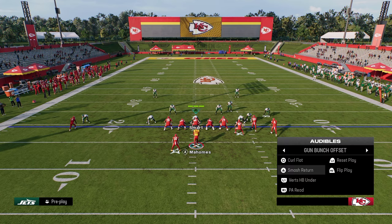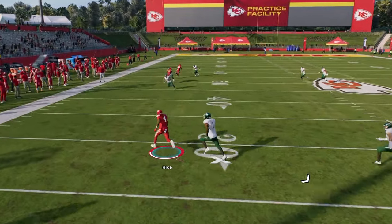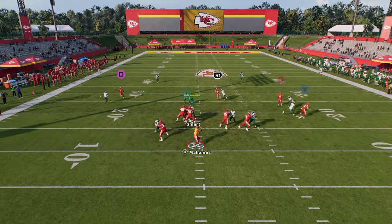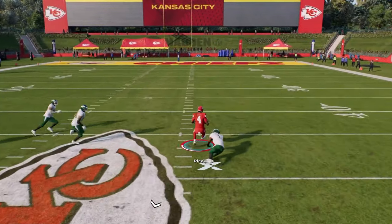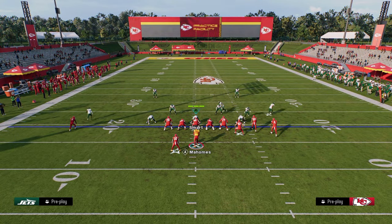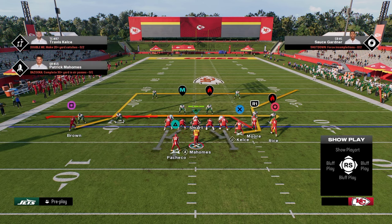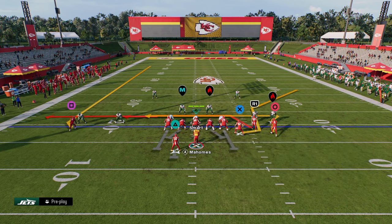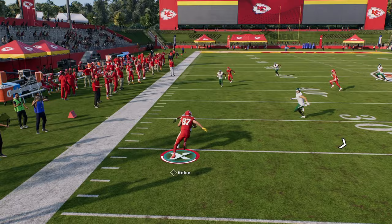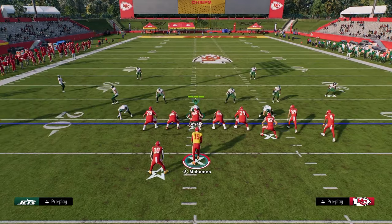On the left side you've got that tight end drag and a crosser, but the money route is really this backwards zig from smash return — it's consistently one of the best man-beating routes in the game every single year. Against cover three or cover four we essentially create a high-low read. A lot of people will focus on defending the C route, so because they're so focused on that, the tight end drag can get underneath any cloud or curl-flat zone. We can just check it down to the tight end for easy yards.